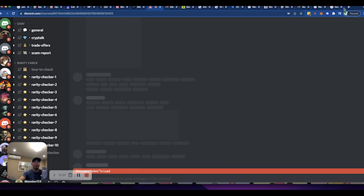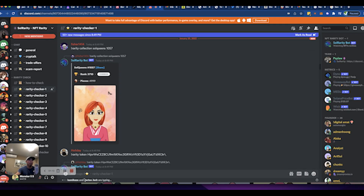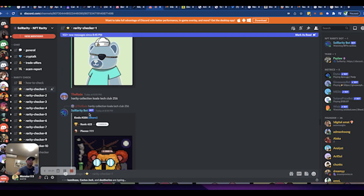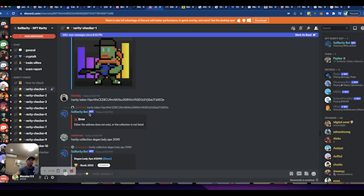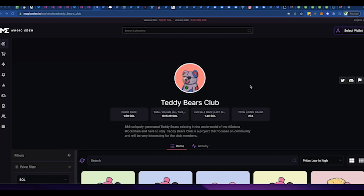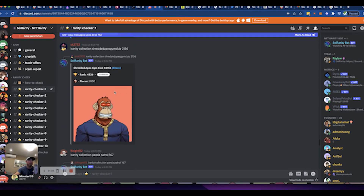You'll see rarity checker one through ten. Per collection, you can only submit one entry per checker slot, so you submit one and then move to the next one. Right now the collection I'm interested in is the Teddy Bears Club, and that's what we're going to find rarity on.